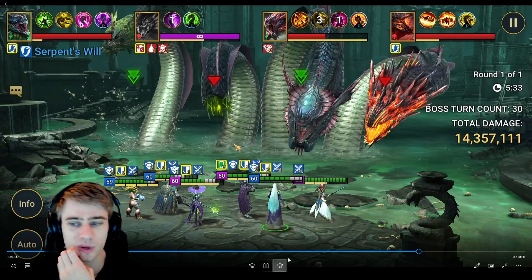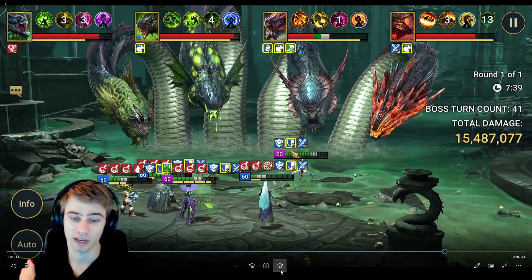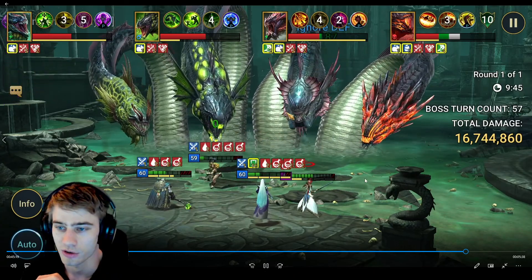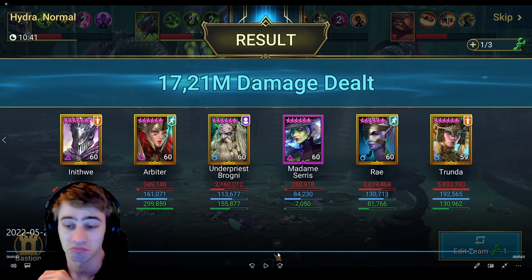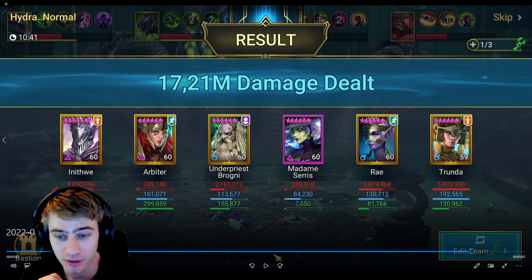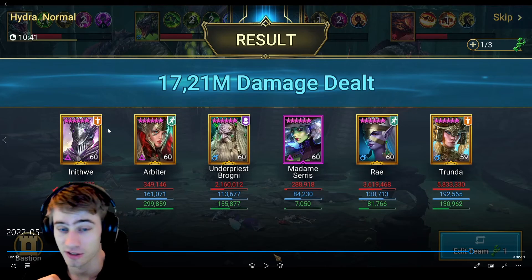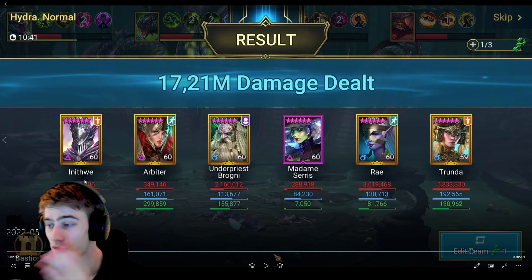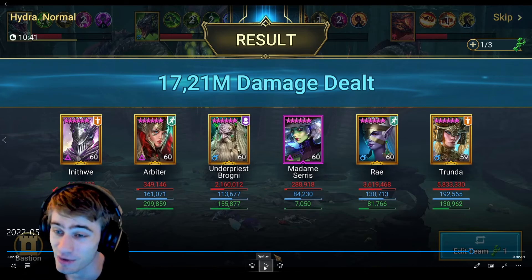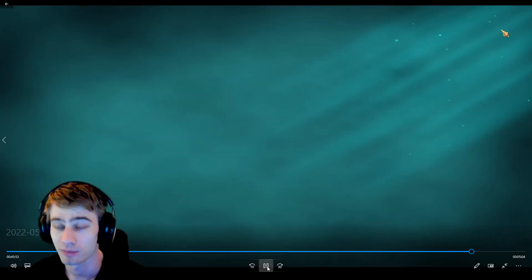I ended up dealing 17 million damage - that's my highest damage ever on normal. It's a surprising team. I struggled a little because of heads reviving and my champions dying to devour. ETHW was dealing so much more damage than Ray even though Ray has all AoEs and ETHW only has one AoE - because of his A2 against decapitated heads. Trunda had the most damage because of that two and a half million damage A2 hit. Brogni did two million damage in his damage build - makes sense.